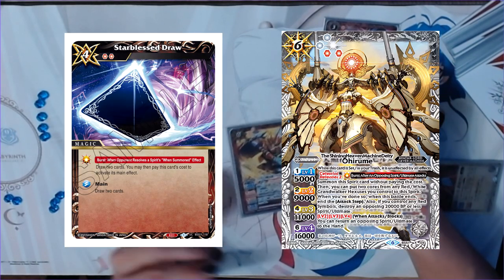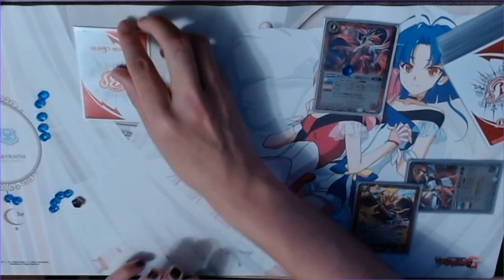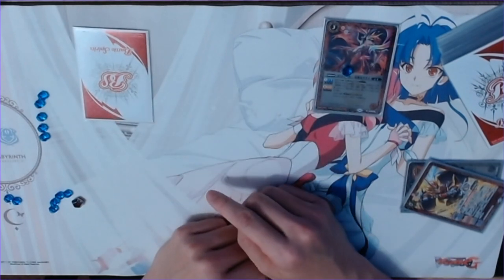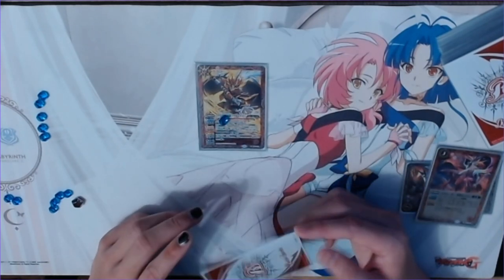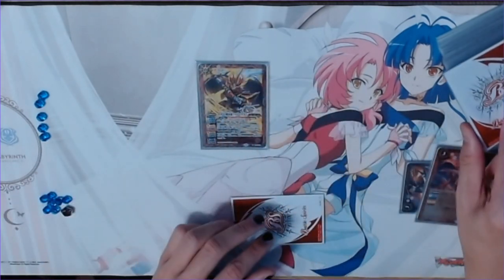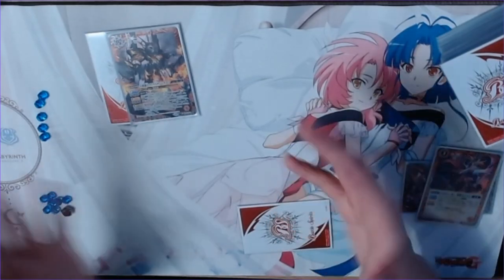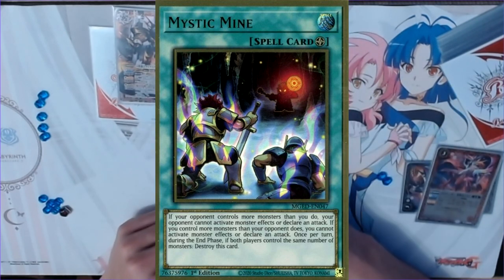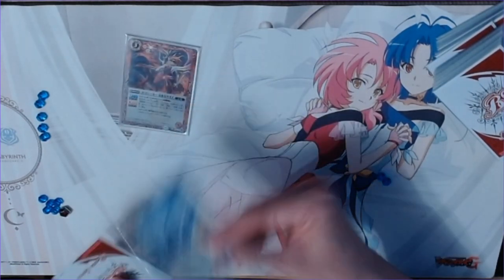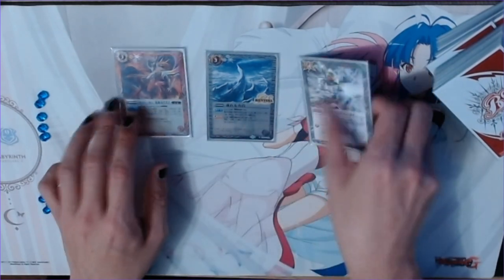A subtype of card you will see as well are burst cards. Burst cards are the same as any other card type they are associated with. You can only set one burst per turn, and you can only have one set burst at a time — if you want to change your burst, you have to discard your current one. When something happens in the game that meets the condition of your burst, such as your opponent adding cards to their hand or destroying your spirit, you can declare your burst activation. These are very powerful effects that can swing the tempo of a game in one fell swoop. The last kind of card not in Saga yet is what we call a mirage — a card that goes over your burst and stays in the burst zone, acting like a field spell that both you and your opponent have to be aware of.